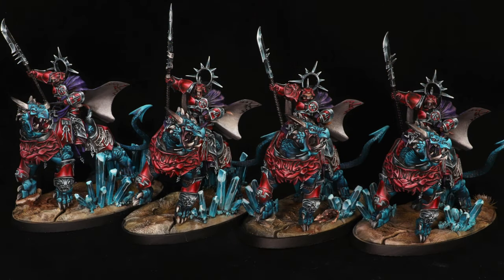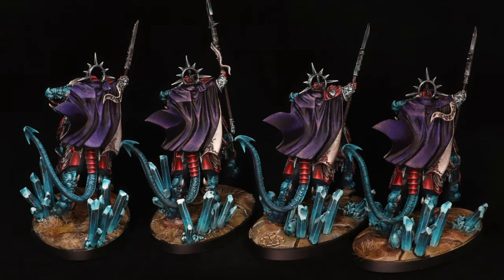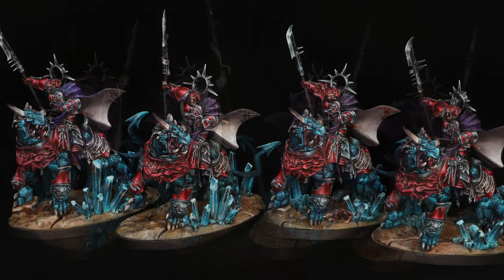Next up is my favorite unit in the army — my Fulminators. You'll notice these are slightly different than normal Fulminators: each one is converted out of Vandus Hammerhand. I have lots of Vandus Hammerhand models — the world was interesting when Age of Sigmar first launched back in 2015. The Vandus model is much more built up, more special, and more dynamic, so I wanted to use that. Regarding the iron halos across the whole army — it was really hard to find good extra ones. I ended up finding somebody who custom-made metal ones sold on eBay, and they came from Croatia.